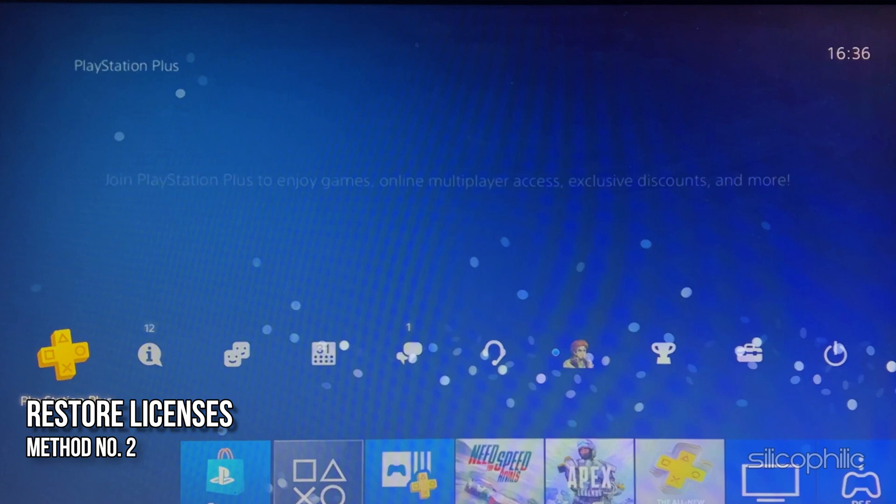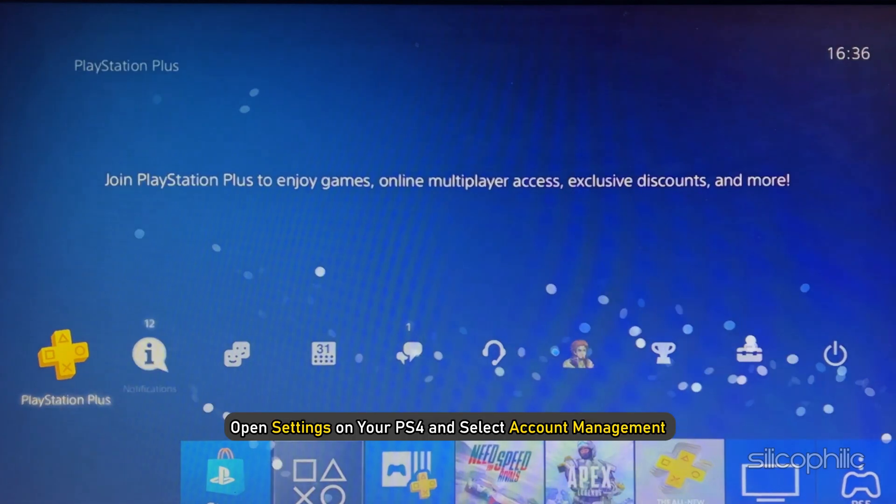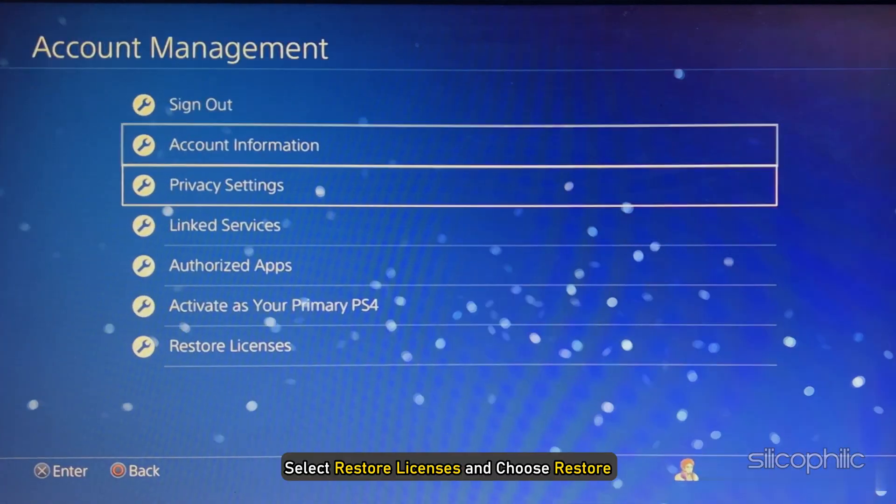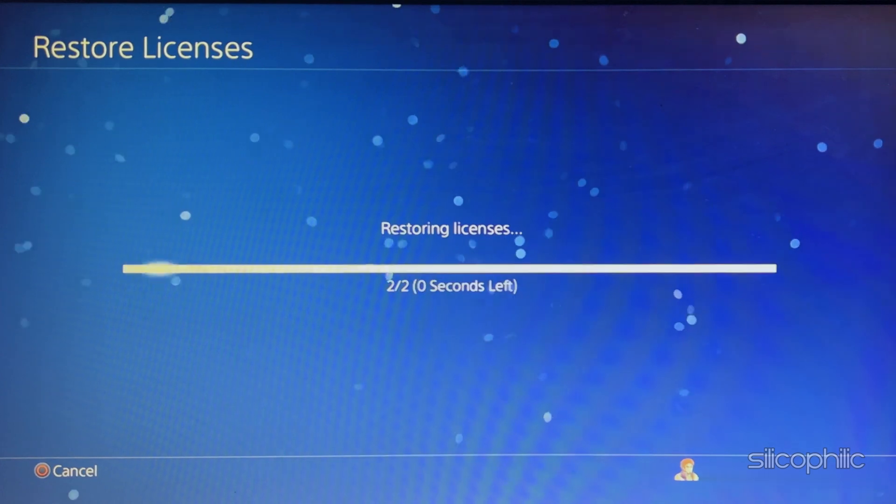Method 2. The next thing you can do is restore the licenses. Open Settings on your PS4, select Restore Licenses, and choose Restore.